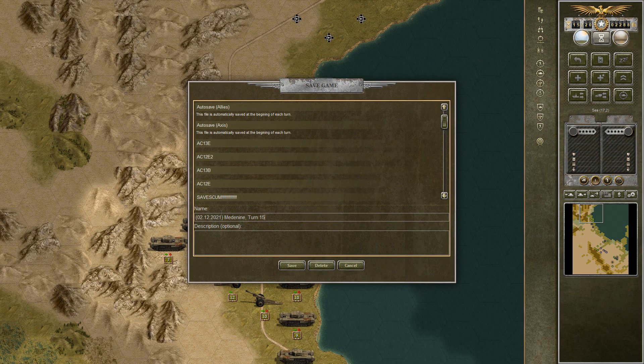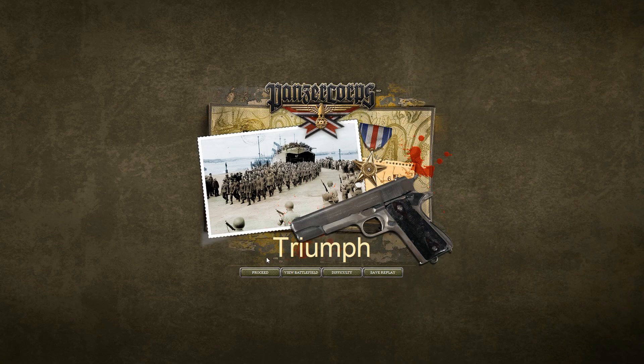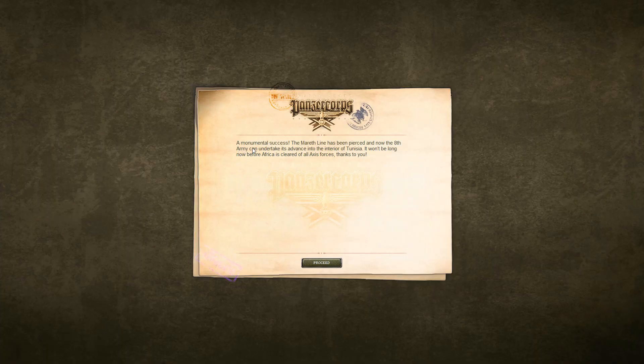Triumph. There we go — a monumental success. The Mareth line has been pierced, and now the 8th Army can undertake its advance into the interior of Tunisia. It won't be long now before Africa has been cleared of all Axis forces. Thanks to you. Beautiful. Well, thank you for watching. I hope you enjoyed the episode, and if you did, I would appreciate it if you would leave a like on it and maybe even subscribe — it would certainly help my channel out. Either way, you can catch me in the next one. Have a good one.